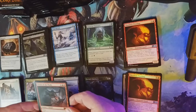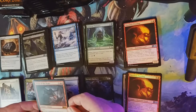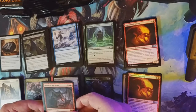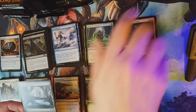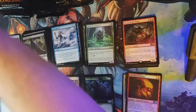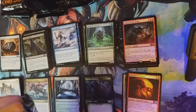So what makes it mythic? It's a 5/4 with flying. Spells your opponents cast that target Terror of the Peaks cost an additional three life. Whenever another creature enters the battlefield under your control, Terror of the Peaks deals damage equal to that creature's power to any target. Pretty solid — I'll give it the mythic rating. And a Beast token.